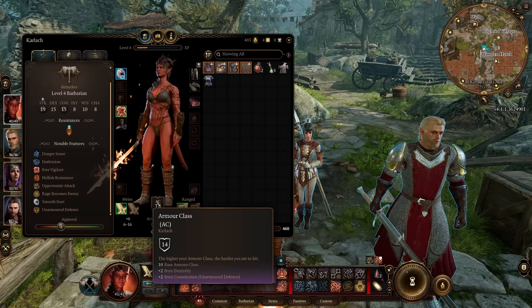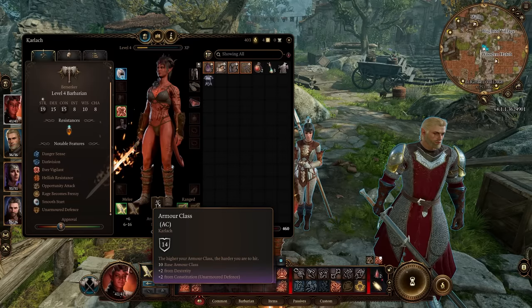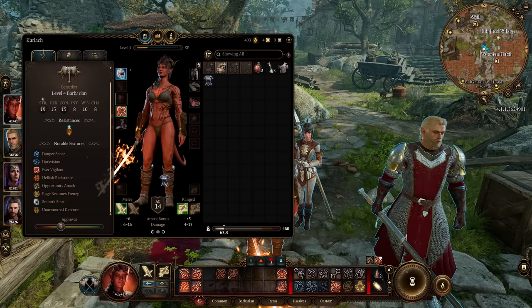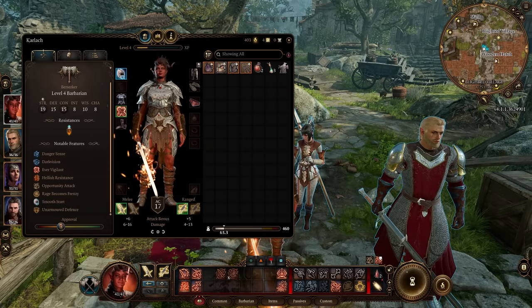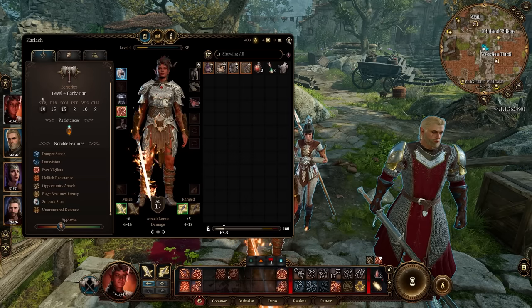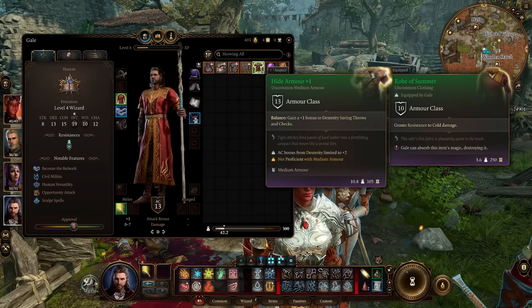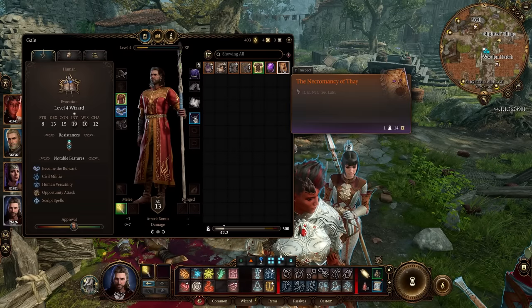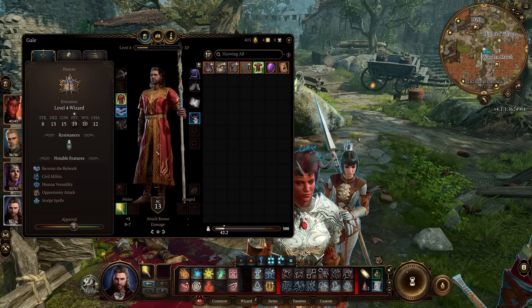If I take off her armor, she'll have her more traditional barbarian effect: unarmored defense — but it's only 14. Ten base armor that we all have, plus two from dexterity, plus two from constitution. So until she's got more constitution, we're going to keep her in medium armor. It's only heavy armor that will inhibit her rage effects. We've got our group together. I've also brought Gale, and Gale needs to eat magical items, so I brought some items. Later we'll investigate the Necromancy book. We've got the Dark Amethyst, but we'll wait on that.